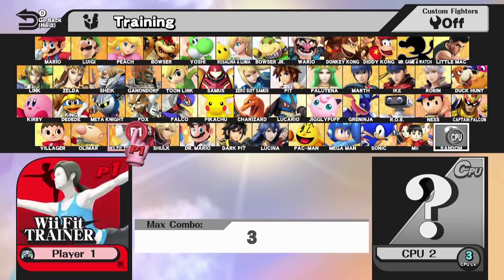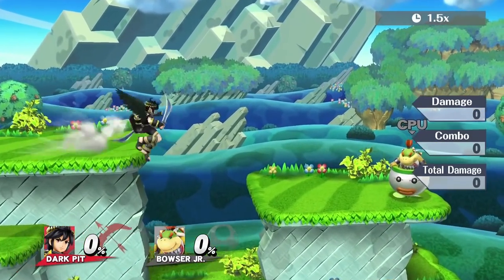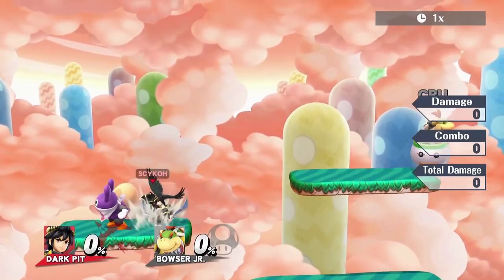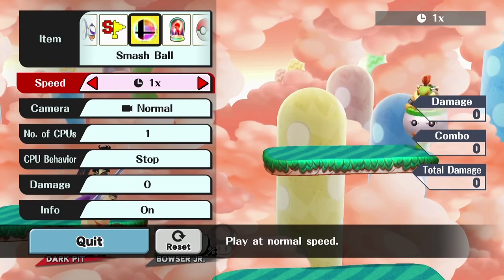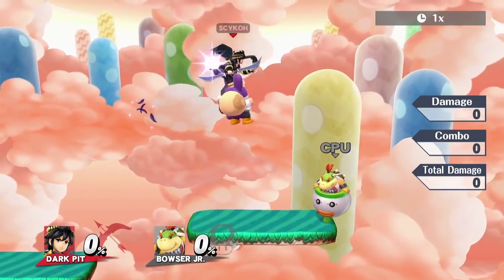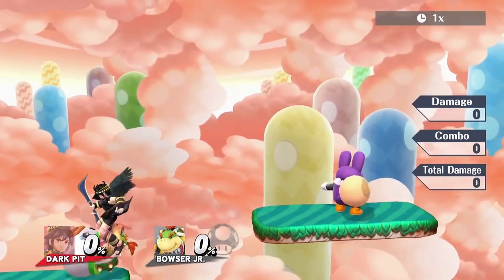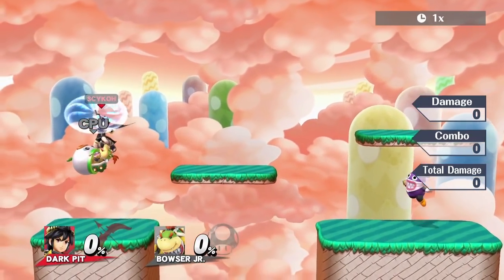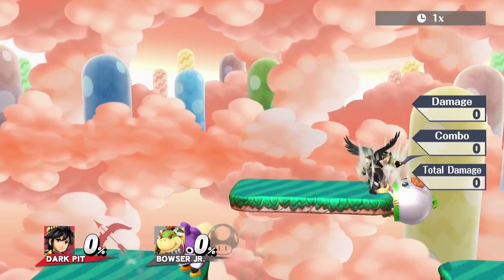This next glitch involves Nabbit. I head into the Mushroom Kingdom U stage and wait for Nabbit to show up. Once he does, I grab him, throw him, and pause right as I do — which oddly makes him get stuck inside you. That is weird enough on its own, but afterwards if we grab an opponent and throw them, they get stuck inside us too. This can have different results depending on what characters you use, and I spent hours trying out different character combinations.